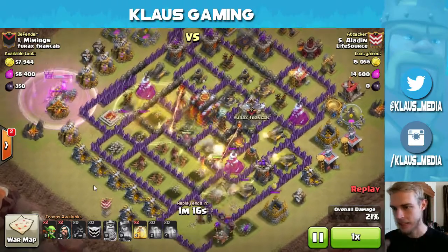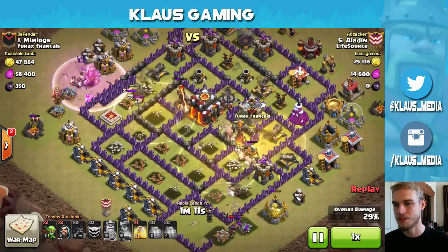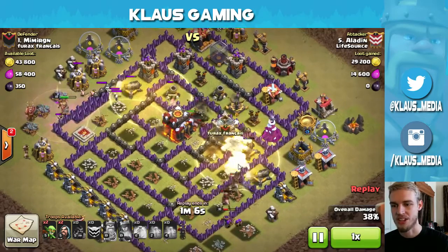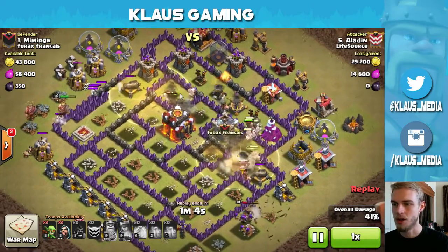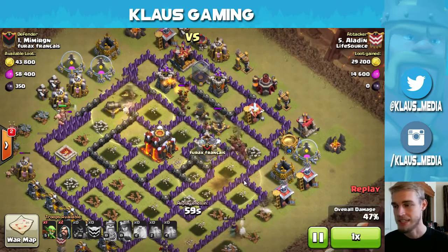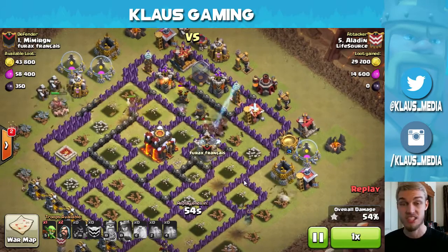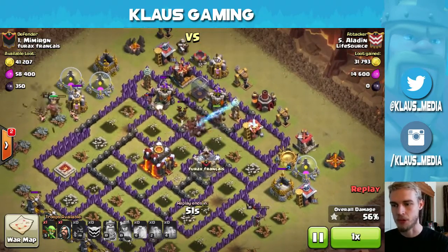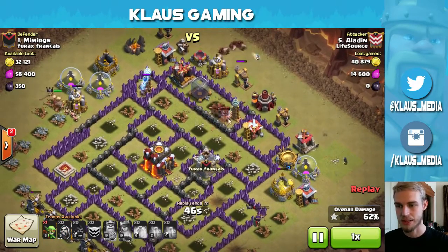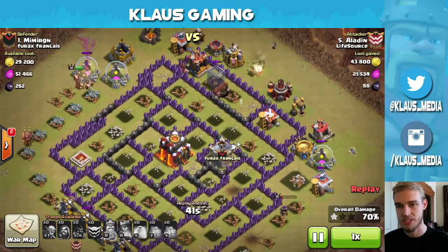Kill everybody. Heal spells placed where the Wizard Tower and the Inferno Towers were, and another one placed right in front of this Wizard Tower and this giant bomb spot. We got a few more Hogs over here that should take out those defenses, and now all of our heal spells have been used, but I don't think it's going to be a problem. There's no more splash damage left. The only things that might pose a threat are these Teslas — they're ripping. High level like this, maybe level 7 or level 8, they are very powerful, but all the defenses have been dropped.